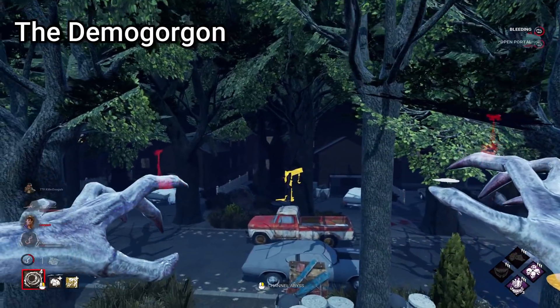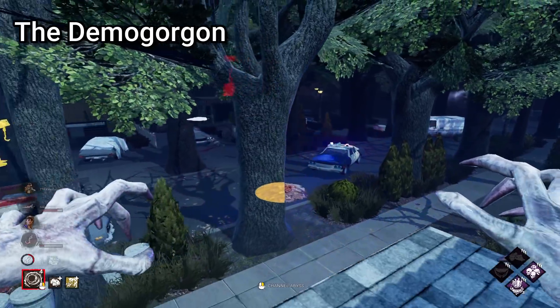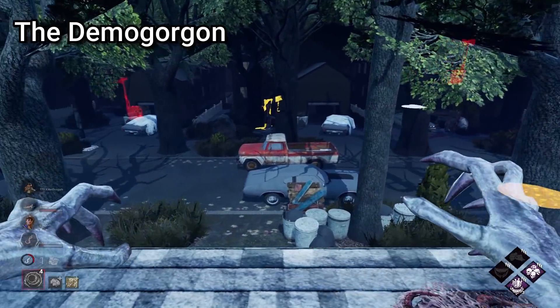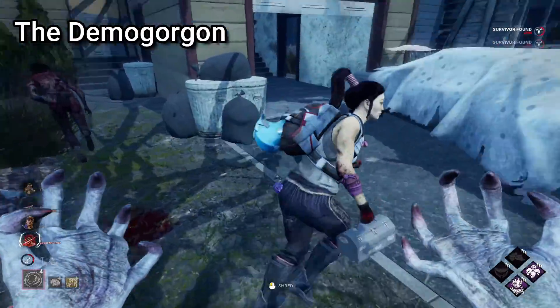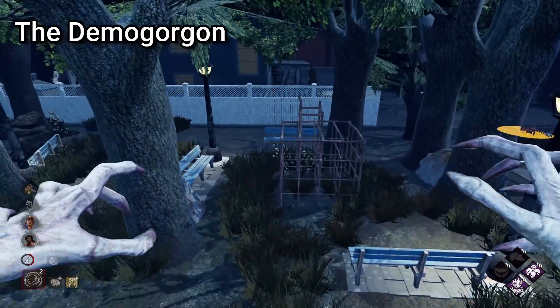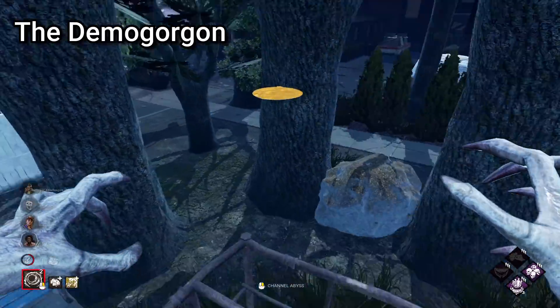With the Demogorgon, the shred attack can be used for catching survivors out on long loops, but it can also be great as a means for map traversal. If you go up onto a high area of any map, as long as it's elevated and there's not too much obstructing it, you can charge up your shred and fly quickly off the edge, allowing you to make a ton more ground and also easily get around a lot of objects.